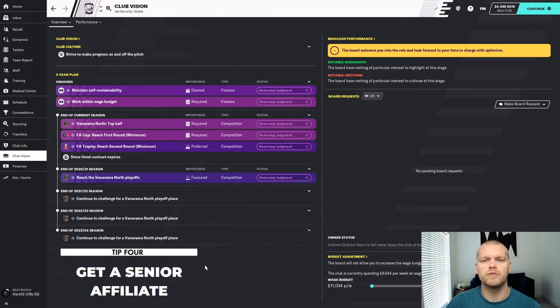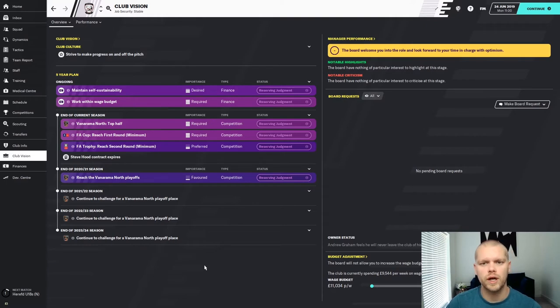The next tip is to get yourself a senior affiliate. Senior affiliates pay you an annual fee — it depends on the club and how far up the football league tree they are. But it's not just about money: they also give you a list of players you can get on loan for basically no money. In my save with Bath City in the National League South, I requested a senior affiliate and got Ipswich Town. They weren't really sending me players — they wanted their players at a higher level — so I requested a different one and got Sunderland. Sunderland were much better and sent me players that really helped fire me to promotion.